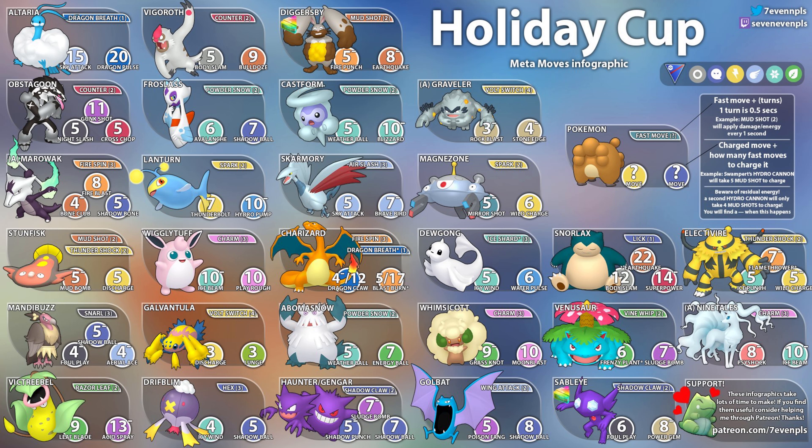Next up we have Mandibuzz with Snarl. Four Snarls to get to Foul Play, five to get to Shadow Ball, and four to get to Aerial Ace. All good moves on Mandibuzz — I'm probably leaning towards Foul Play and Aerial Ace, but Shadow Ball is good as well. The other two moves provide STAB, so that's Mandibuzz for you.